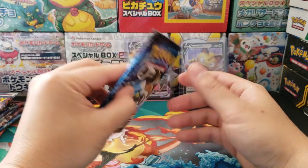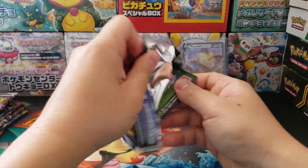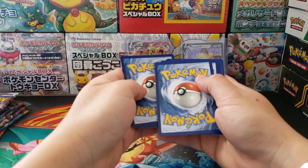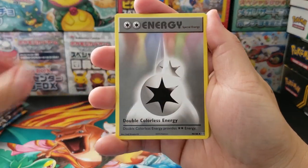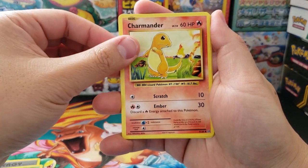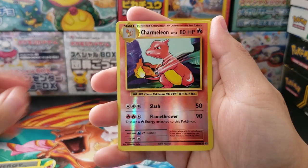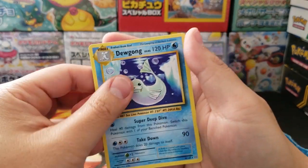Let's start off with the XY packs. XY Evolutions was one of my least favorite packs to open and now it's one of my favorites just because I enjoy it so much more. We got ourselves Professor Oak's Hint, Double Colorless Energy, Metapod, Voltorb. Check out the old artworks — they're so sweet. Makes you really feel like you're opening up a base pack. Caterpie, Charmeleon as our Holographic Reverse, and in the back Dewgong as our Rare.